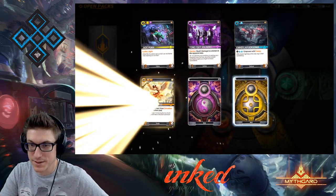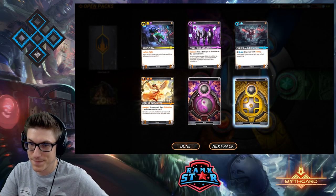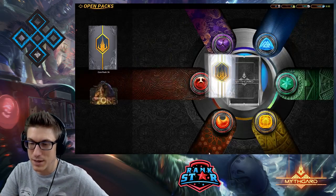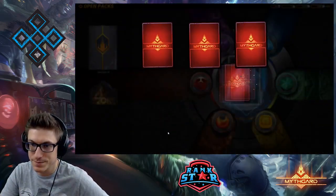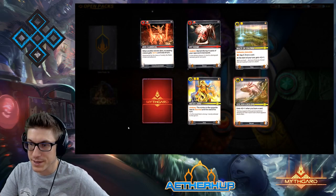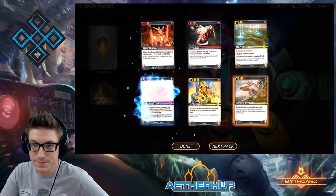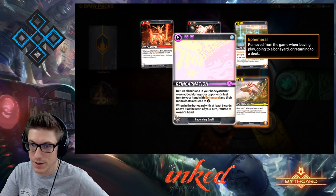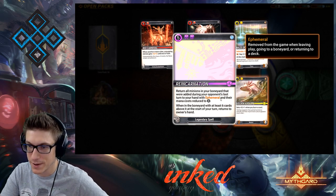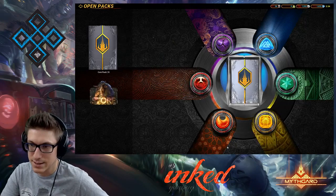A double uncommon wild card pull — those are going to be super valuable, we like those. Miso Libre, I like that card as well. Reincarnation — return all minions in your boneyard that were added during your opponent's last turn to your hand with their mana cost reduced to zero. A nice little reanimation-style card there.